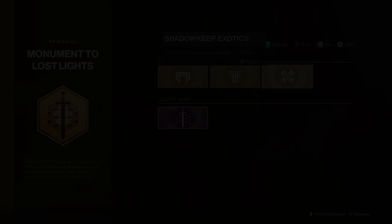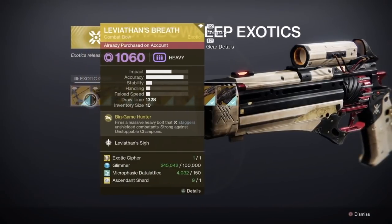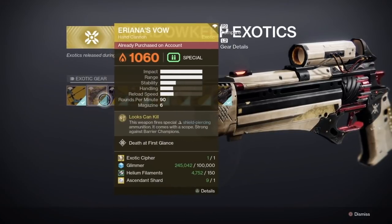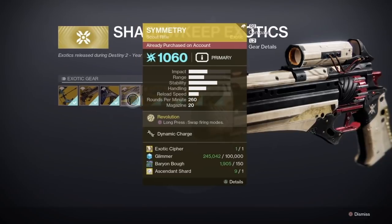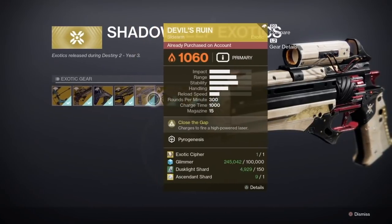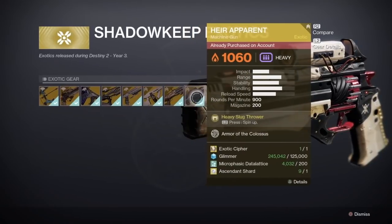There were two other things I noticed. One — Air Apparent is available from the kiosk. A lot of people were speculating it might show up in the random world exotic loot pool like Arbalest did, but that's not the case. You can pick up Air Apparent from the kiosk if you did not already have it when Guardian Games came out.